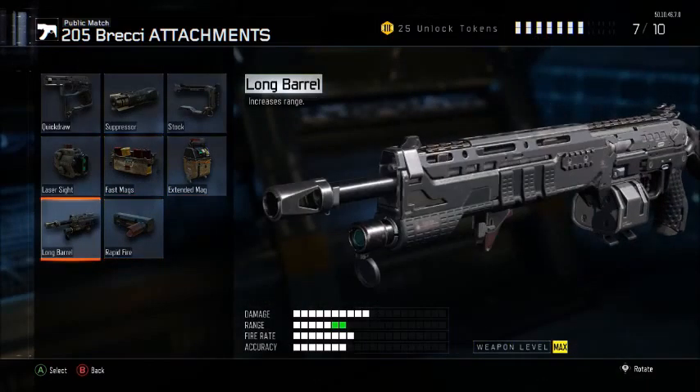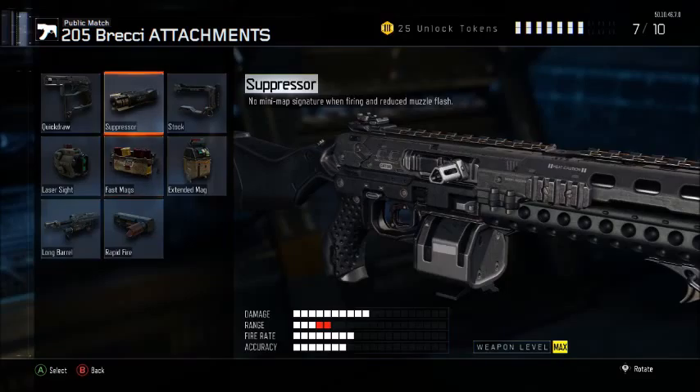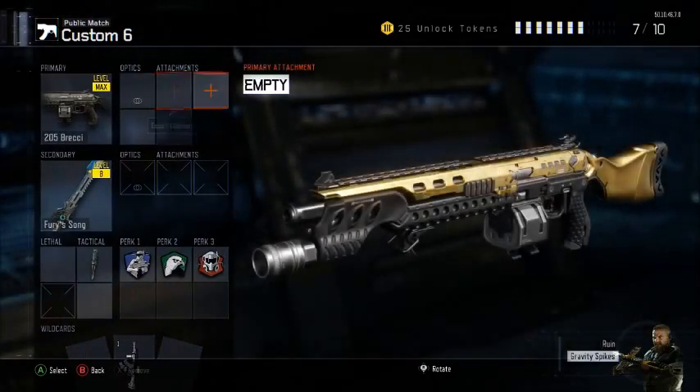You're definitely gonna want long barrel if you're going for the five killstreaks. Rapid fire is pretty good on this gun. Suppressor only if you're really struggling — you'll have to be a lot closer because of the range, but you won't be showing up on the map so you can sneak around getting their spawn. Laser sights are pretty good on this weapon too.